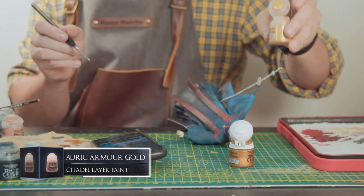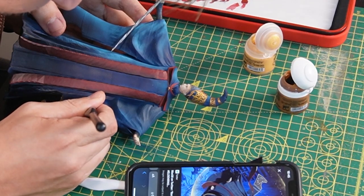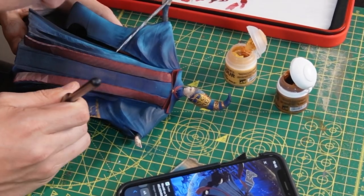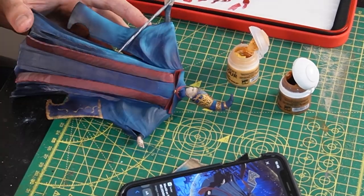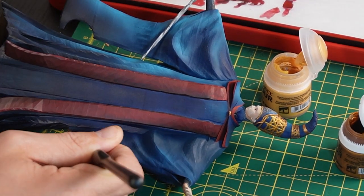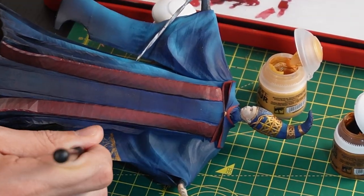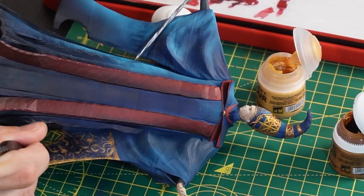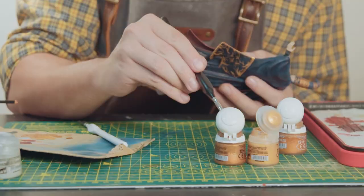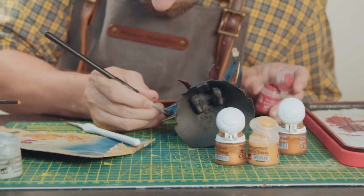I bought this new gold paint recently — Auric Armor Gold — it's way brighter than Retributor Armor and it's perfect for bringing some detailing on the sleeves. This model is a bit low-poly so there's not a great amount of resolution and detail in parts of it, but it gave me a good opportunity to try and up my game on tinier details, which was quite fun.